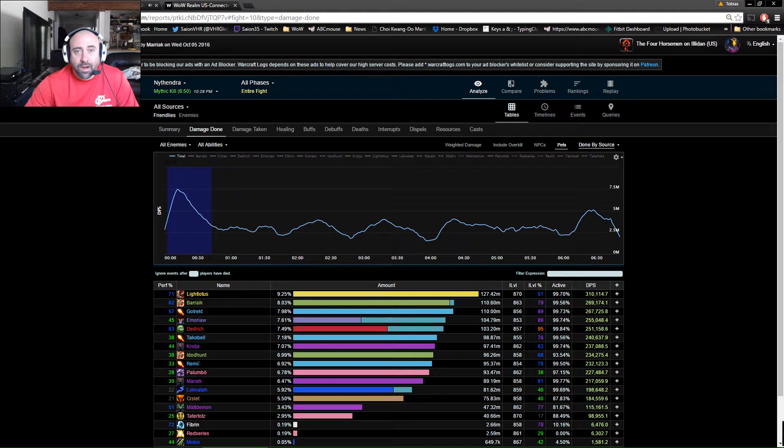Hey everybody, Coach Sion here. I'm going to go over another video — this one is how to Nythendra Mythic. We're at about 11 attempts total on the boss and doing an excellent job. The main issue is personnel; we need to make sure we have 20 available. In a follow-up video I'll talk about schedule adjustments to maximize 20 players being present, maximizing our total rep time in Mythics, and our recruitment efforts.